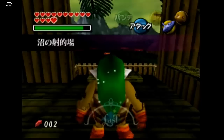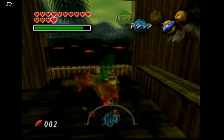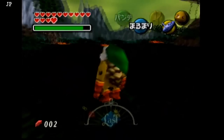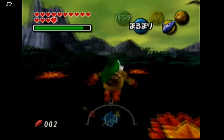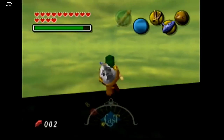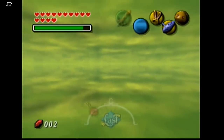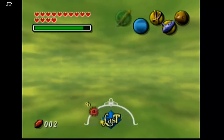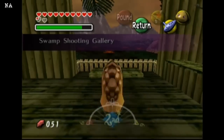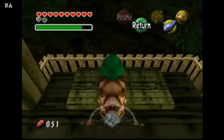And now for a few glitches only possible on the Japanese version. In the Swamp Shooting Gallery, you can just roll over the fence as Goron Link. You can walk around where you're not supposed to, and there's no way to get out except for jumping into the void. The North American version has an invisible wall to prevent you from doing this.